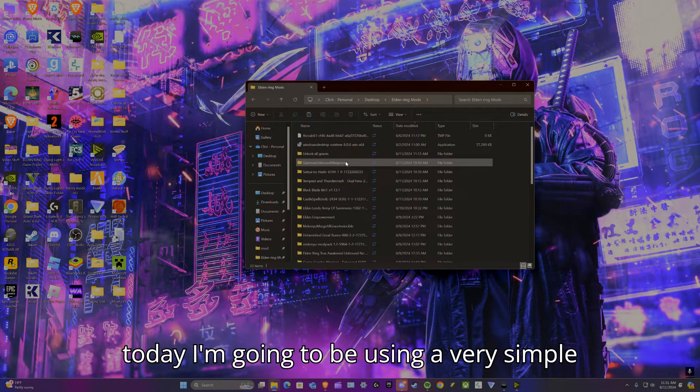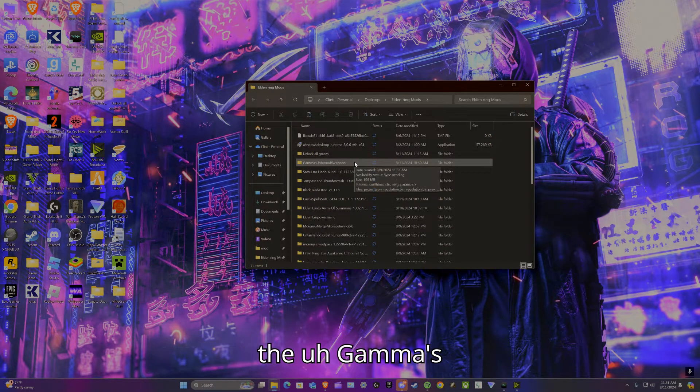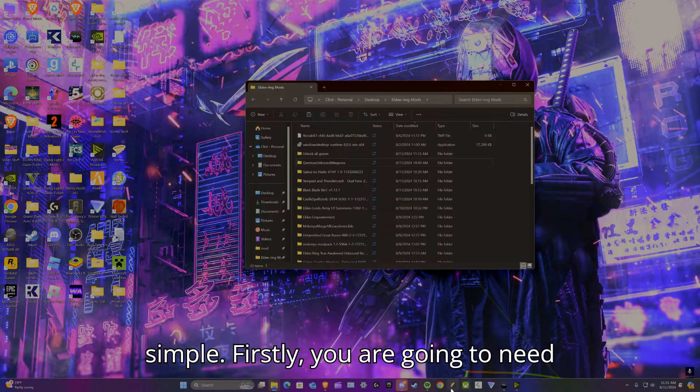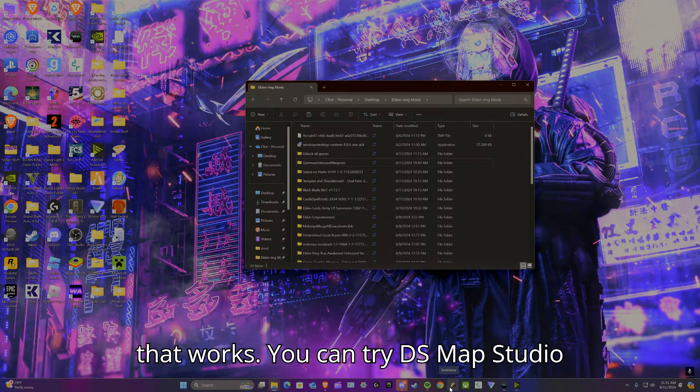Today I'm going to be using two very simple mods: the Unlock All Graces mod and Gamma's Unbound Weapons mod. You are going to need Smithbox, which I think is the only tool that works currently.